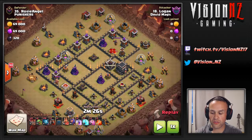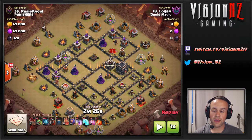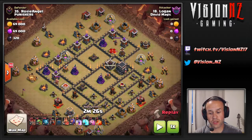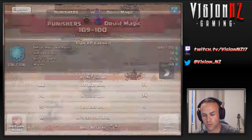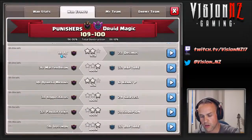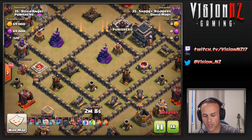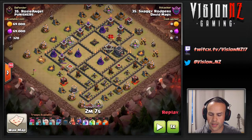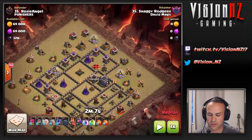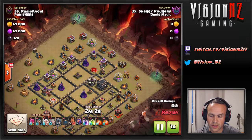We'll look at one more hit on this base to give you a better idea of the principles you need to look at. The attacks you're going to be facing at Town Hall 9 are generally mass drags potentially, but more than likely it's going to be the witch slap, hogs, or potentially LalO. So Shaggy comes in versus Rosie using that potion that maxes out your spells, and he's going to be coming in with the witch slap. Let's play that out and see what actually happens.